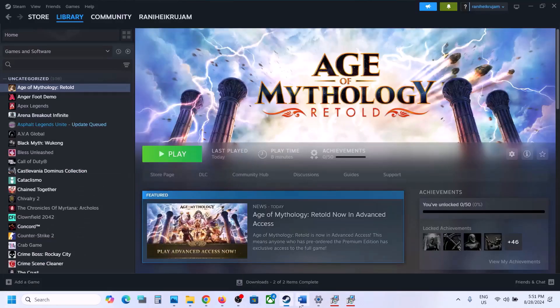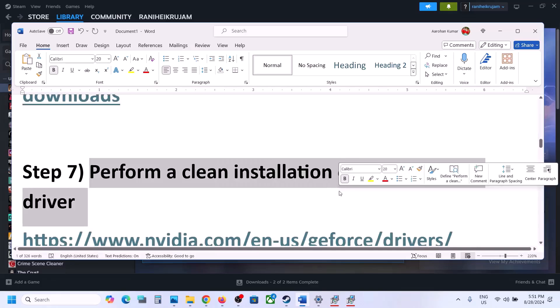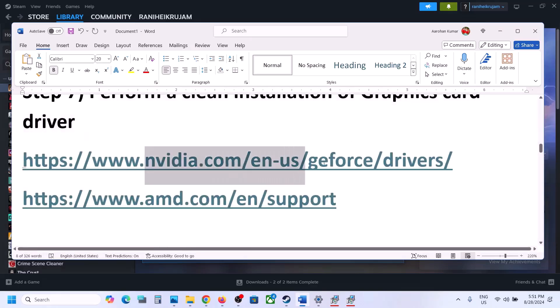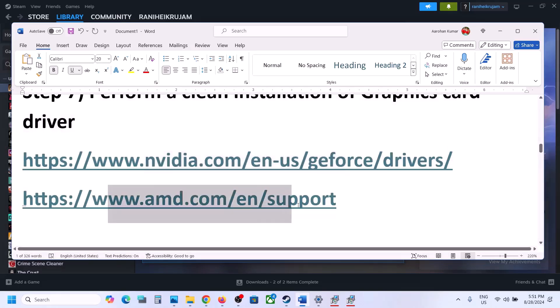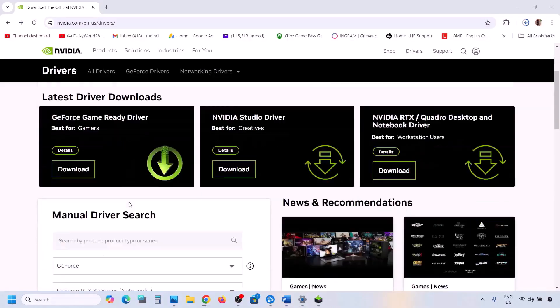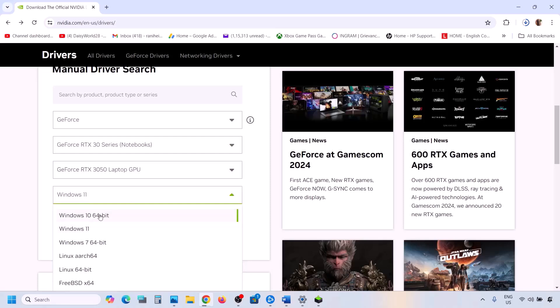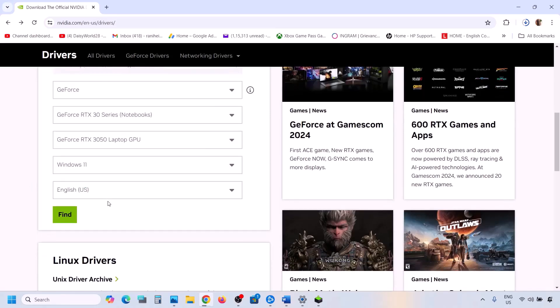The next step is to perform a clean installation of your graphics driver. If you have an Nvidia card, go to the Nvidia website. If you have an AMD card, go to the AMD website. On the Nvidia website, make sure you select your series and your graphic card. Then select the correct operating system and click Find.